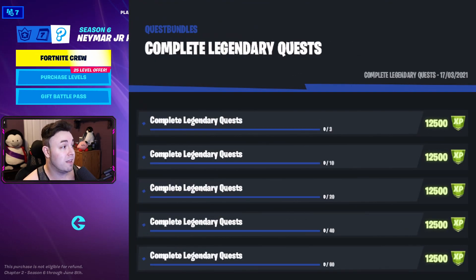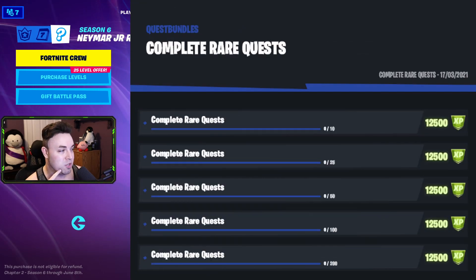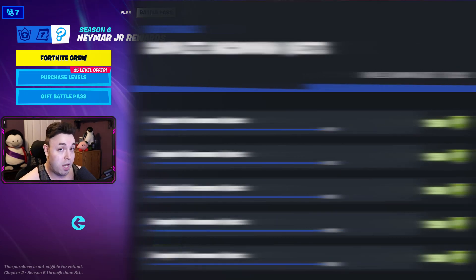Common quests were the gray ones. Then legendary quests — the orange or yellow ones — have stages of 3, 10, 20, 40, and then 60 to finish it. And here's an awesome one: complete rare quests, which are the blue ones we're talking about right now. It starts with 10, 25, 50, 100, and then ends at 200 — that has to be referring to each stage of each rare quest.